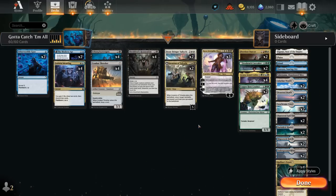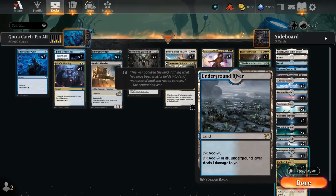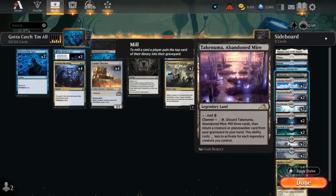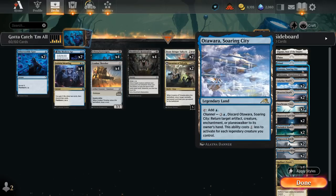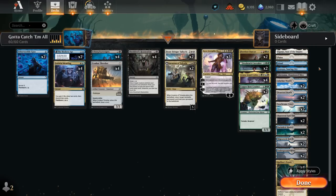We also have two copies of Boonbringer Valkyrie as another creature with a ton of different keywords — also reasonable to hard cast for five mana with backup one, potentially putting an extra counter on the Scavengers and giving it flying, first strike, and lifelink. Our mana base is just Esper colors so we can realistically curve out and cast our spells — including our tower as a nice tryhard land, a good mix of dual lands including pain lands, fast lands, and channel lands giving a tiny bit more interaction, plus a couple basics.